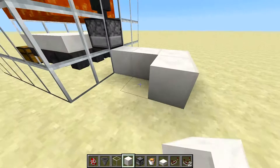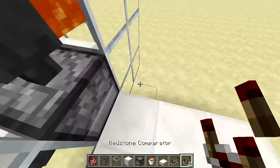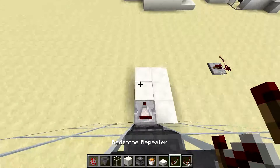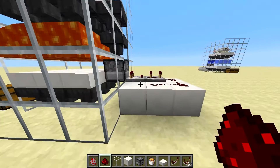Finally we want to do some redstone circuitry to get this dispenser to fire as soon as there's a chicken egg in it. Start off with a comparator, then a redstone repeater on a 2-tick delay, then we do some redstone around there feeding back into the comparator.